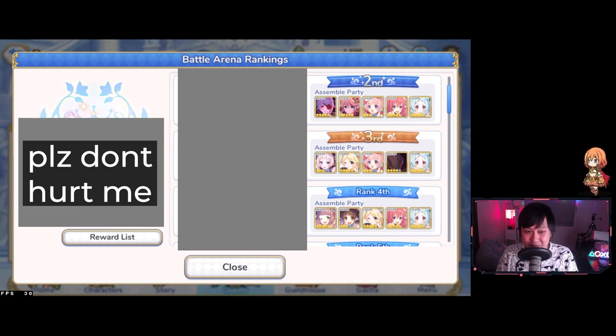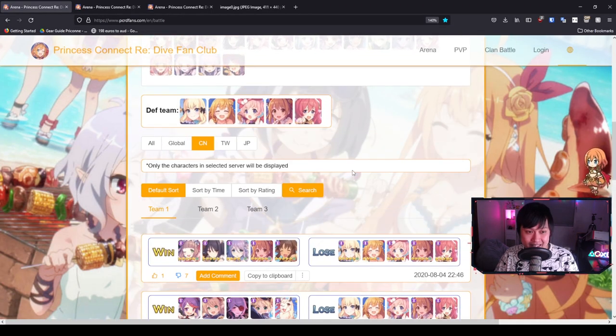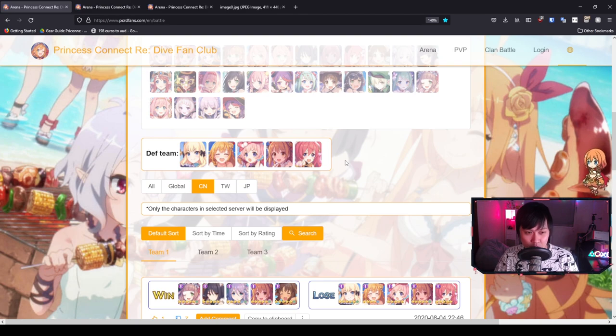Hopefully you'll either pick up on some of these defenses, or see some you recognize and remember them as a counter. You don't have to commit them to memory because they're all stored on PCRD fans. Welcome to PCRD fans — this is the first comp we're going to be looking at. When I look at this comp, the answer is pretty obvious: it's going to be a Miyako and a Nozomi up the front.